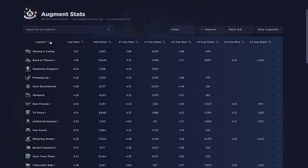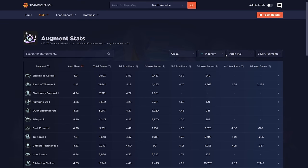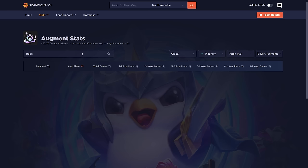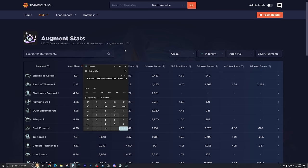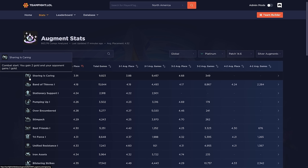Right now, by far the best silver augment — and I expect this to get nerfed soon — is Sharing is Caring. At combat start, you gain two gold and your opponent gains one gold. It might seem bad because you're giving opponents gold, but let's compare it to a different augment. Two gold is essentially a re-roll, similar to the gold augment Trade Sector, which gives a free shop re-roll every round. You're practically getting a gold augment at the cost of giving opponents one gold each round.